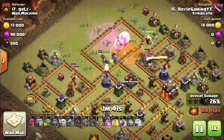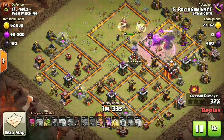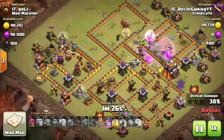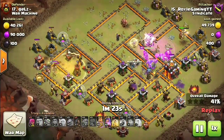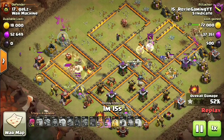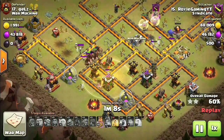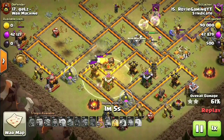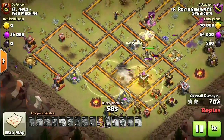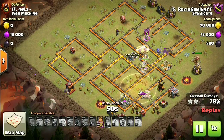You can see we're going to be carving a path for our Hogs to come in. And the HGHB — those Healers, once they're done keeping the Giants alive, they can switch off and start healing the Bowlers, heal the Queen, wherever the heals are needed. Now we've got the Hogs coming in from the western side of the base. You can see skeleton traps being deployed, and we've got double bombs going off. We hit the Bomb Tower and the Giant Bomb, and they're hitting another Giant Bomb, hopping over into the next compartment.